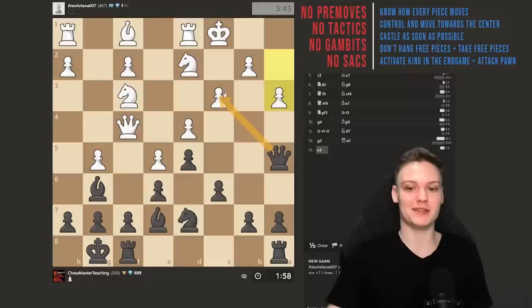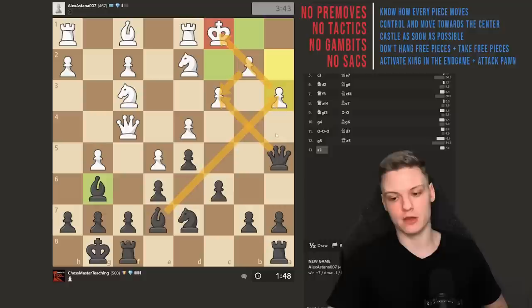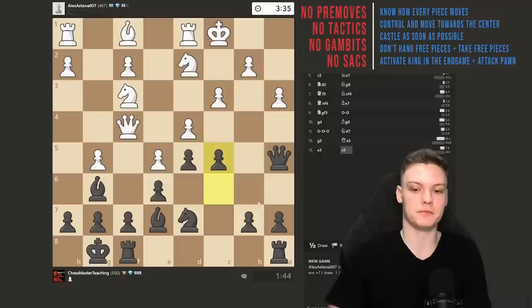You can literally finish him off with a beautiful queen takes on c3, pawn takes on c3 — forced, only move — and then bishop takes on a3. It's going to be checkmate because this bishop covers the other two squares. But 500s — do you think they spot that? Hell no! We'll just follow our rules: play in the center, go c5, try to open up the file, and then get the rook onto the open file. I think this is pretty easy gameplay that you can use.